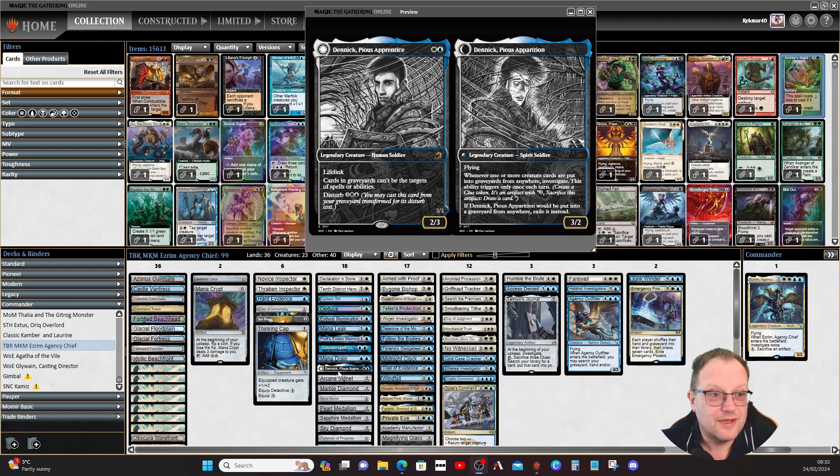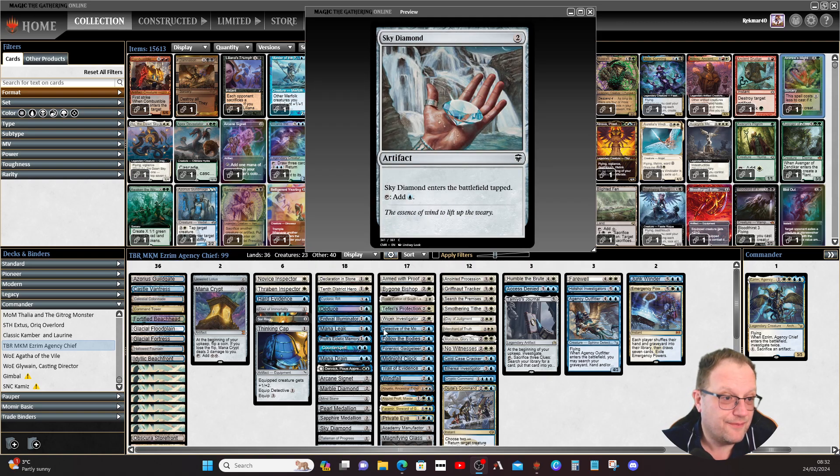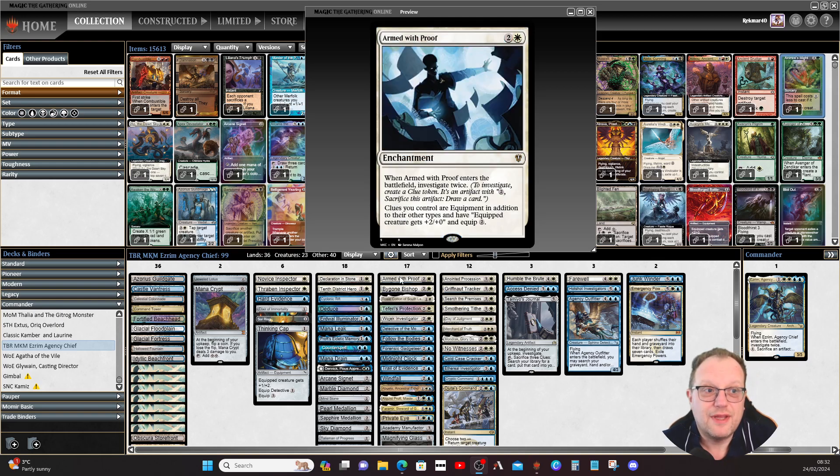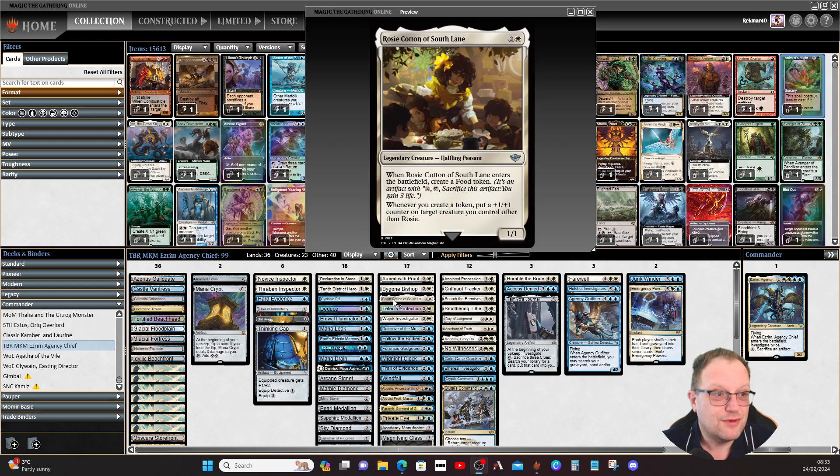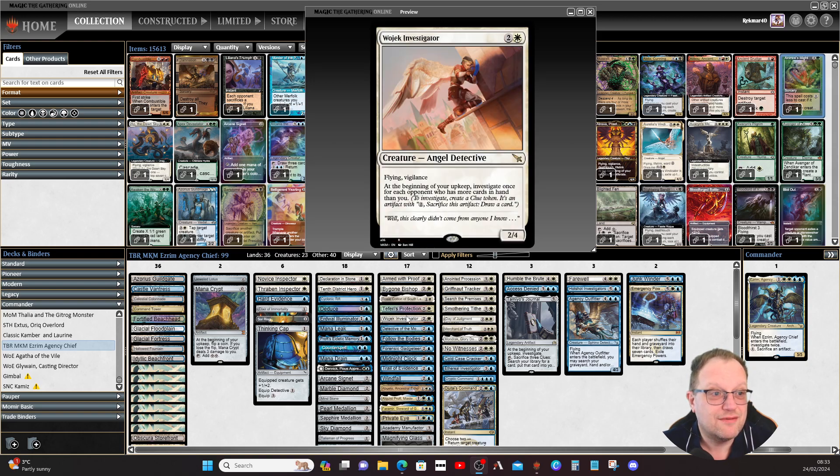Nick Pierce Apprentice is here to shut down anything coming out of the graveyard, and when flipped into the Spirit Soldier, whenever one or more creature cards are put into graveyards from anywhere we get to investigate. Armed with Proof from the MKM Commander set — when it enters we investigate twice, and clues you control are also equipment that give the equipped creature plus two/plus zero with equip two. Bygone Bishop lets you investigate when you cast creature spells with three mana or less. Rosie Cotton is one of those. Faeries' Protection keeps everything safe. Wojack Investigator — at the beginning of each opponent's upkeep, investigate once for each opponent who has more cards in hand than you.